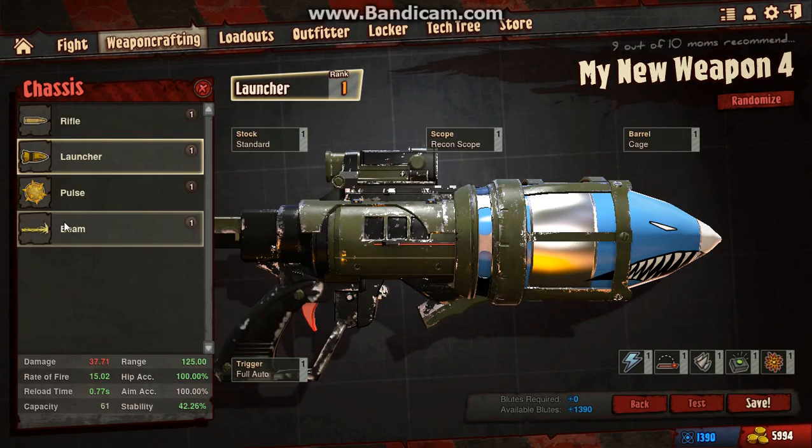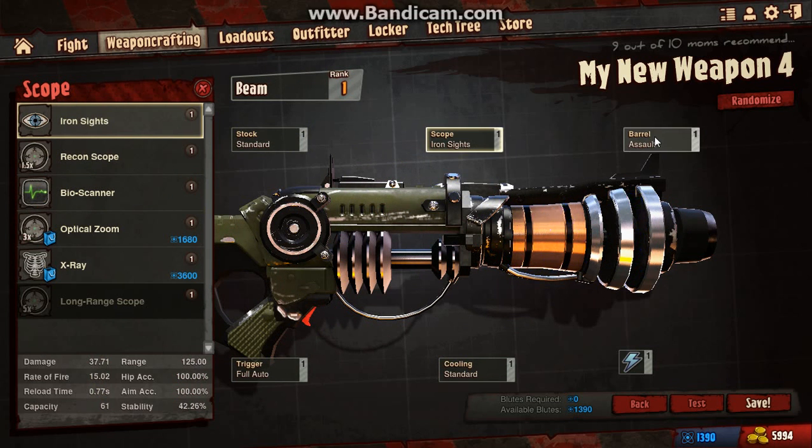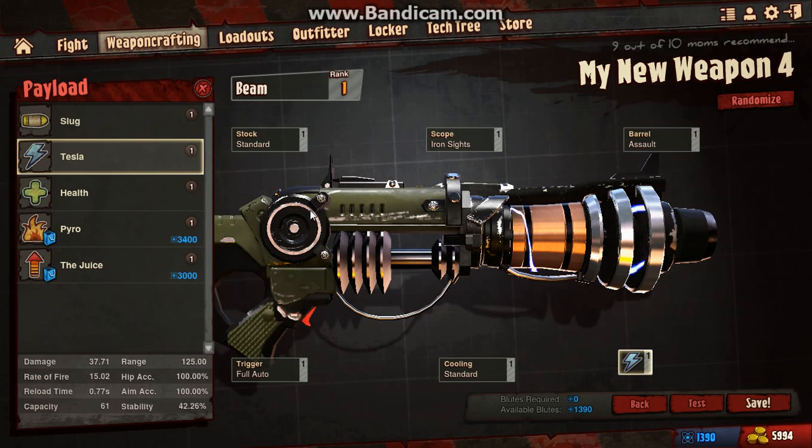I'm going to be using a standard beam with a full auto trigger, standard cooling, standard stock, iron sights, scope and assault barrel. The only difference will be in what the payload is.